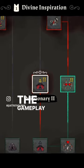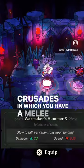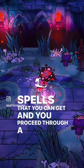The gameplay of Cult of the Lamb is split into two very distinct sections, one being the typical action roguelike aspect, which is the Crusades, in which you have a melee weapon and a series of spells that you can get, and you proceed through a number of dungeons, fighting enemies, and collecting power-ups along the way, known as tarot cards.